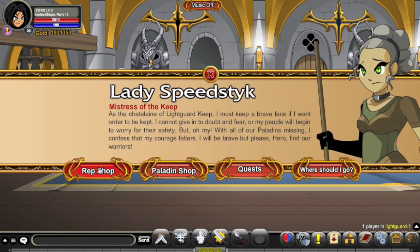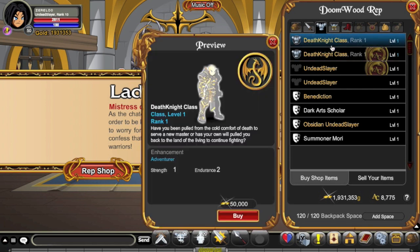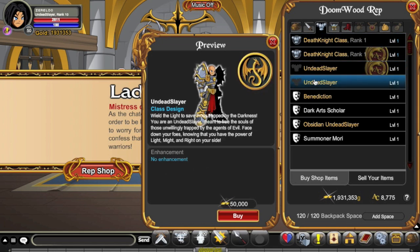You come to the Rep Shop, and just look here — already you can see two different classes. I've already done a Death Knight guide, and I'm now doing the Undead Slayer guide. So by getting Rank 10 you'll straight-out be able to buy these two classes. As you can see, it's really good for members, not so good for everyone else.